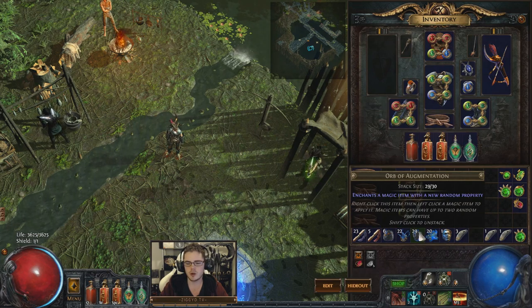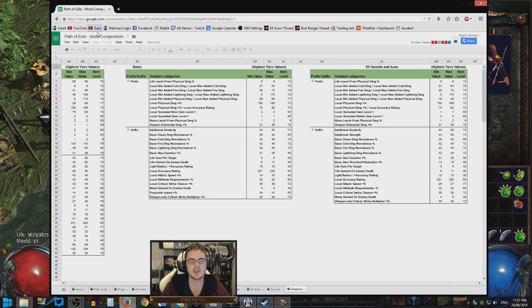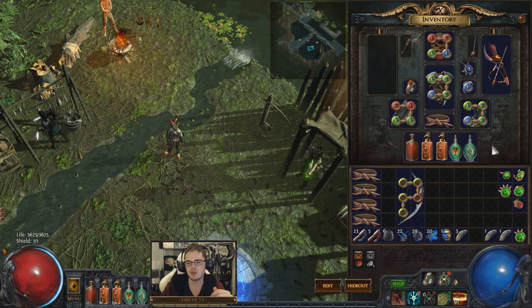Next up we have an augment — these aren't worth much, so let's do it. We pray to RNG that we get something nice. We want crit or attack speed. You can see what's available in the mods compendium — I'll put that in the description below. We have IPD, which is increased physical damage, as our prefix. Since it's a magic item, you can have one prefix and one suffix. So next we can only get something from the suffixes. There are quite a few bad things we can get, some average things like resistances, but attack speed is really good and crit chance is even better. Crit chance multiplier is also quite good.